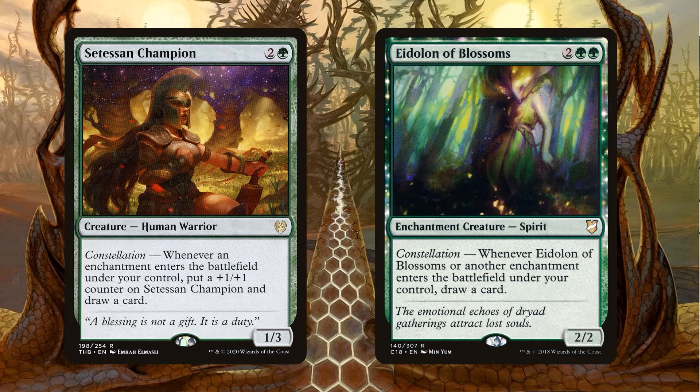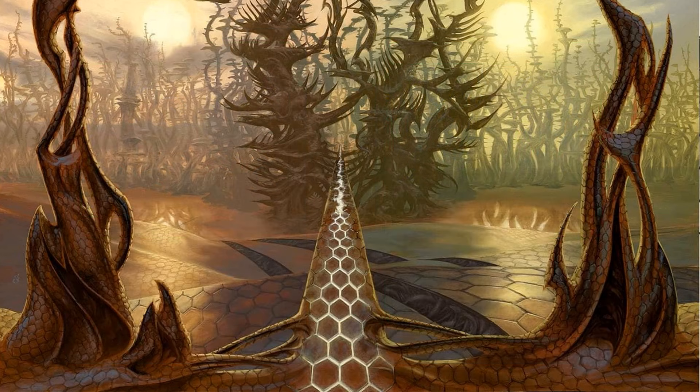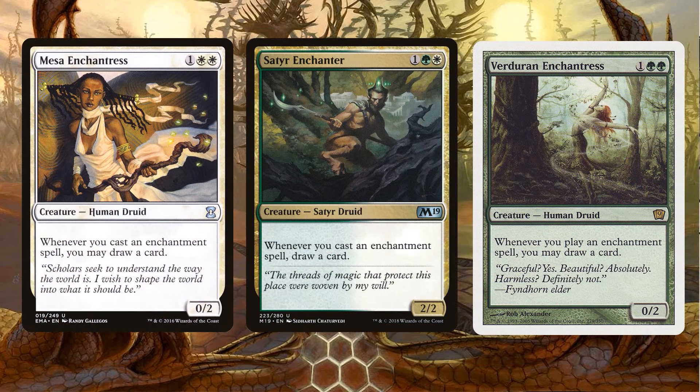Enchantress's Presence can trigger other enchantments — it's great. Next up, we have Tier 2: Satessan Champion and Eidolon of Blossoms. These are great because they have constellation, meaning it's about having enchantments enter the battlefield rather than just casting them. Satessan Champion is nice because it grows, but Eidolon of Blossoms actually triggers itself, so it immediately replaces itself.